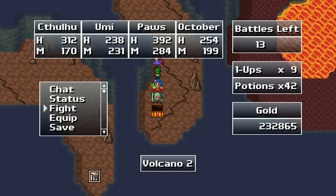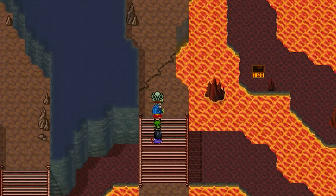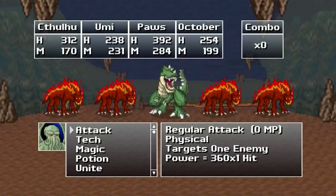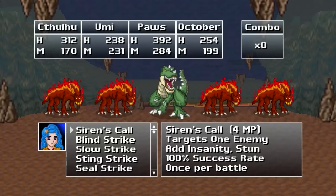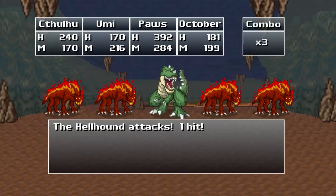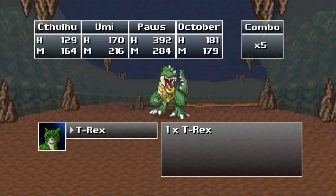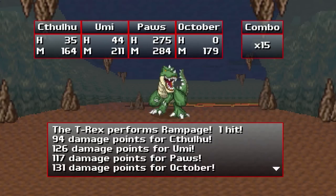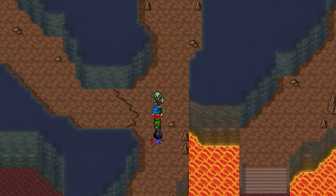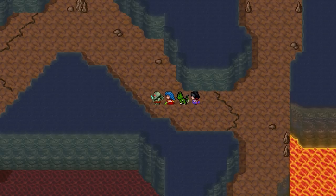All this for a chest. Power Tunic — which we already have. Awesome. Well, we can sell it. Oh joy, more of you guys. Now we've got twelve battles left, and I'm kind of going over time. So we'll go ahead and just save right here. When we come back next time, I'll do the last twelve random encounters.